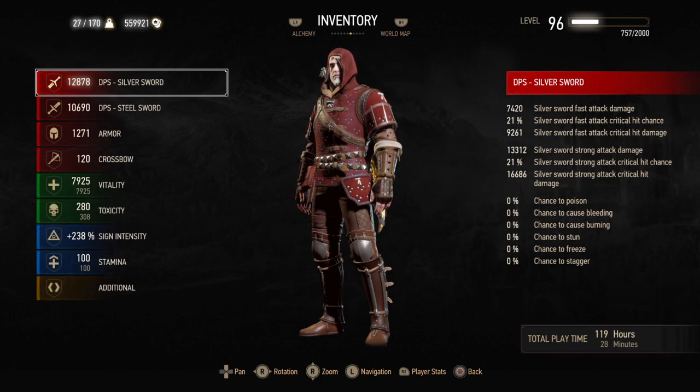If you want to absolutely smash this game, you can accomplish this build wasting no skill points on your first playthrough around level 40-45, and it makes New Game Plus an absolute joke even on Death March. That's all you need to hear — like, share, and subscribe if you feel inclined, and I'll see you on the next one.